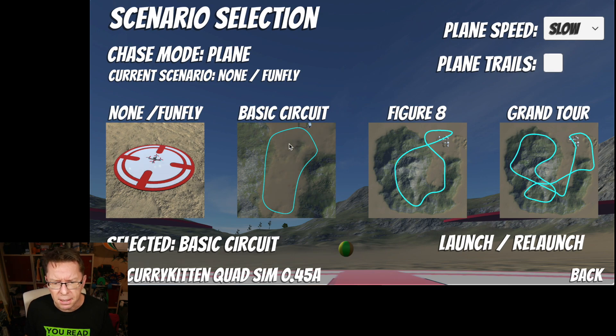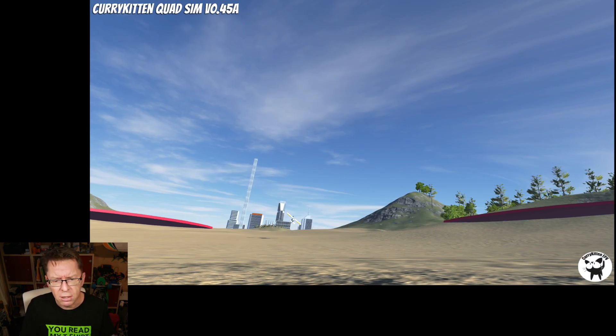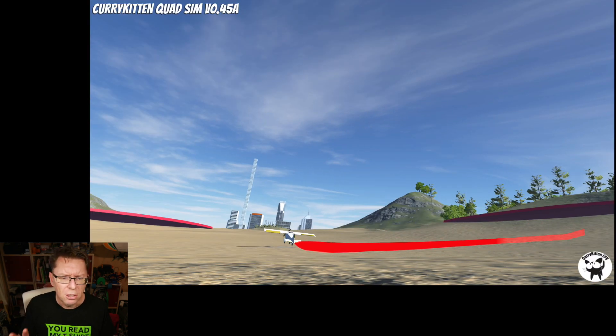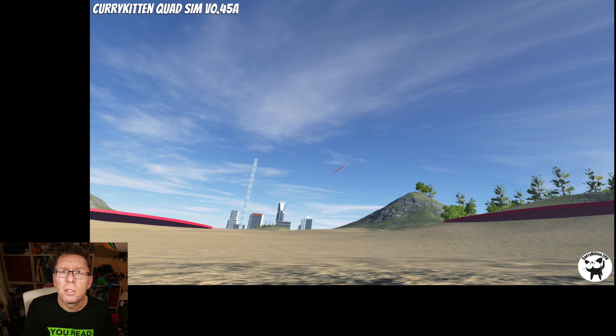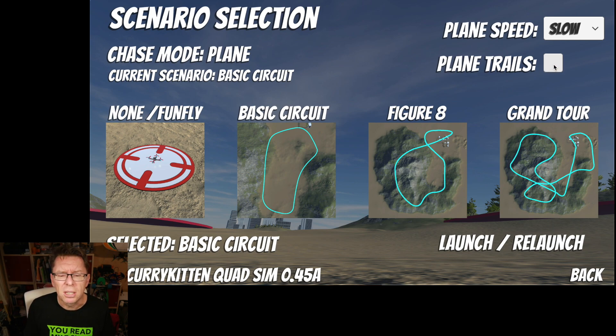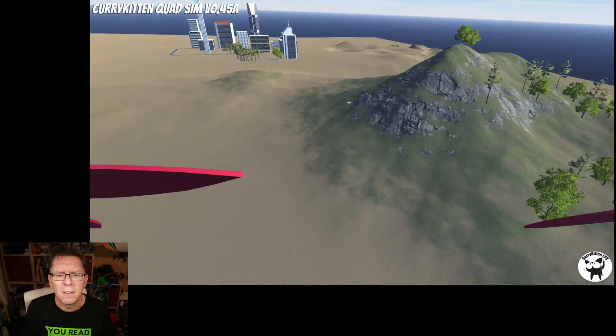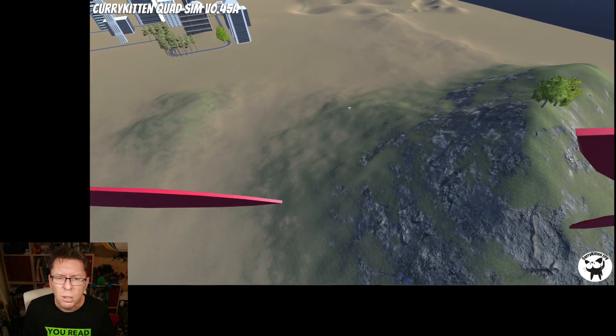With planes we've only got the one plane, three speeds, and this thing called plane trails — I'll show you what that is. If I go to the basic circuit and launch, it'll put you on the ground just behind the plane as it takes off. With plane trails on, you get this little virtual streamer — you can't touch or cut it — but if you're finding it hard to keep up with or hard to see the plane, this is going to help. The basic circuit is the beginner one — it literally just does a little oval and keeps the plane fairly level in altitude.